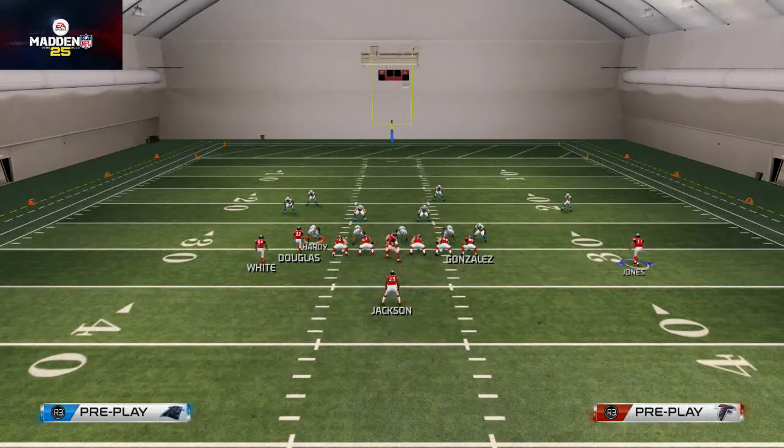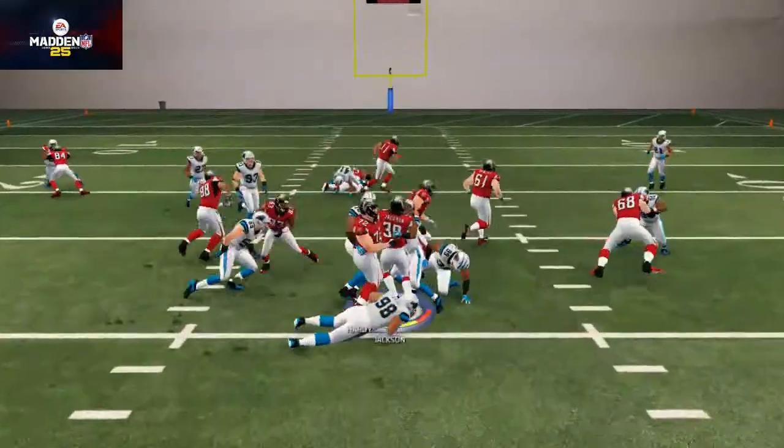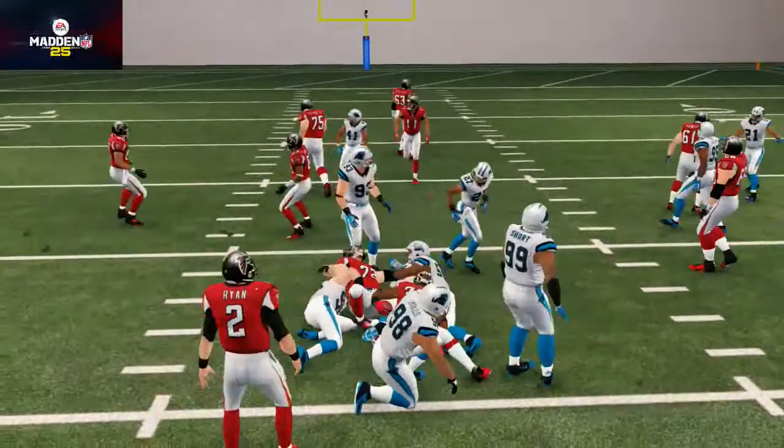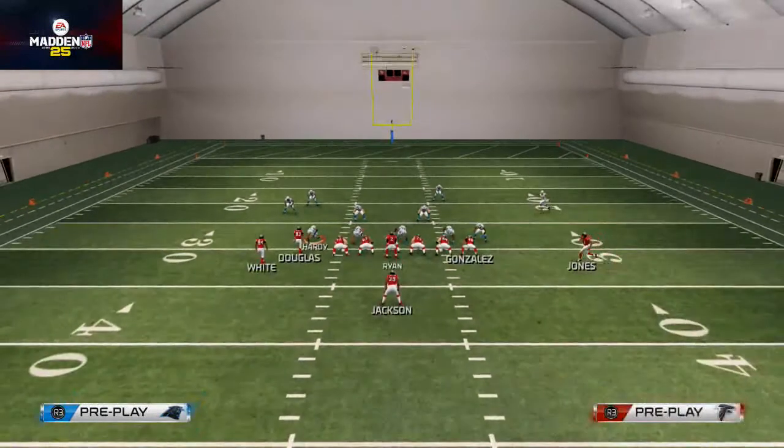Sometimes you'll have success with this run, sometimes you won't, but you want to keep the motion consistent and you can attack both sides of the field. The cool part about the zone run is that you can run it inside, you can run it outside, and you can run off tackle — so it basically creates a three-headed rushing attack in one play.